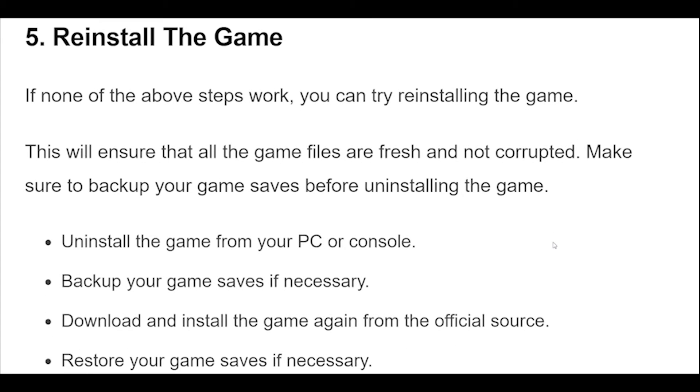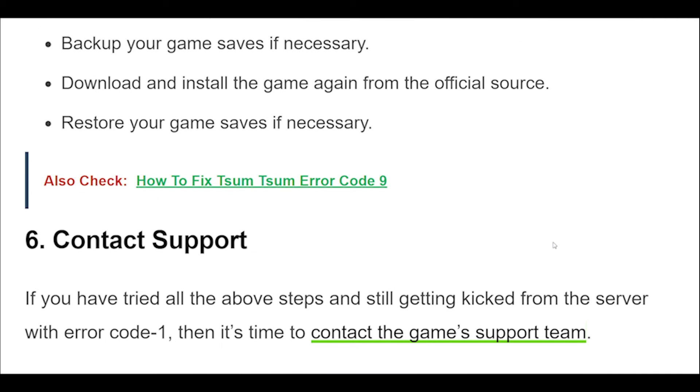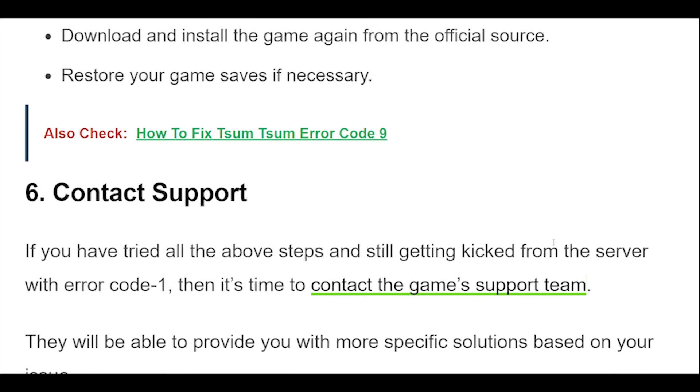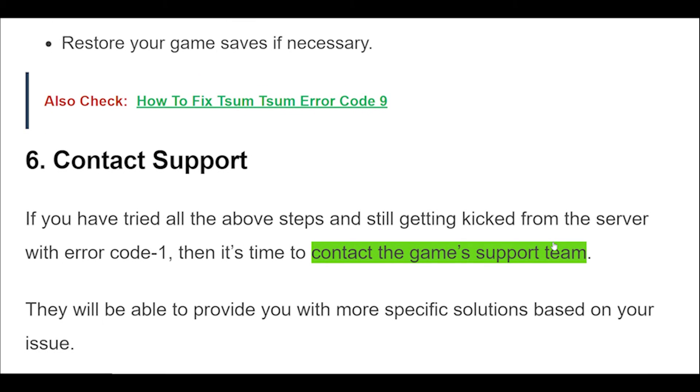5. If none of the above steps work, you can try reinstalling the game. This will ensure that all the game files are fresh and not corrupted. Make sure to back up your game saves before uninstalling the game. Uninstall the game from your PC or console, then download and install the game again from the official source. Restore your game saves if necessary.